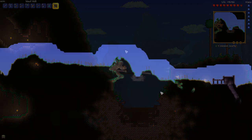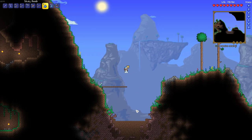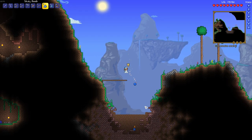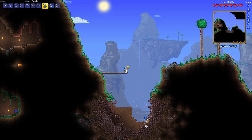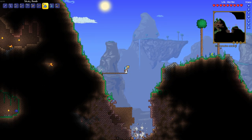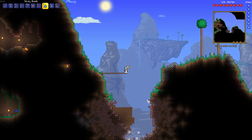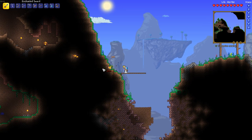And once you have found that meteorite on your map, it is time to start using some of those sticky bombs. Sticky bombs are going to be the easiest way to accurately bomb the area and the fastest way to mine all of the ore that is needed. Of course, you would need to be careful, as meteor heads — these little enemies you see here — do spawn and can be rather dangerous, so please be careful of them as you are mining.